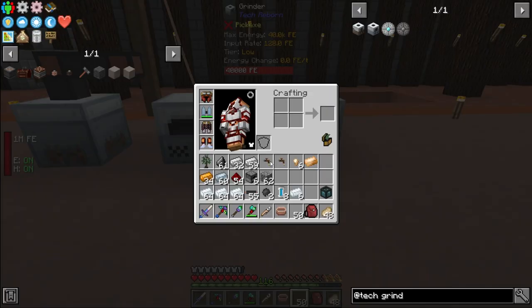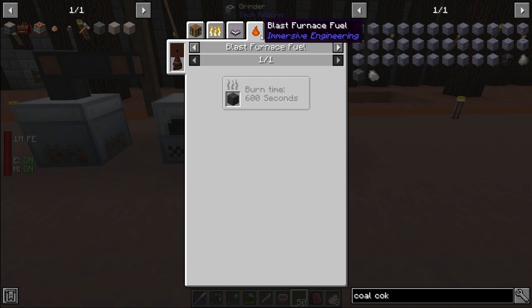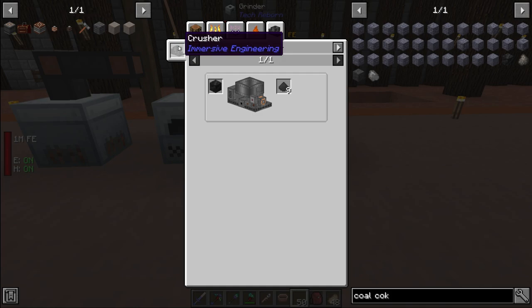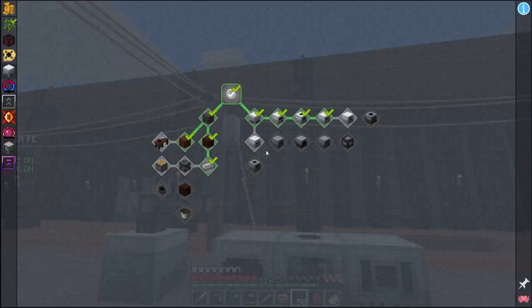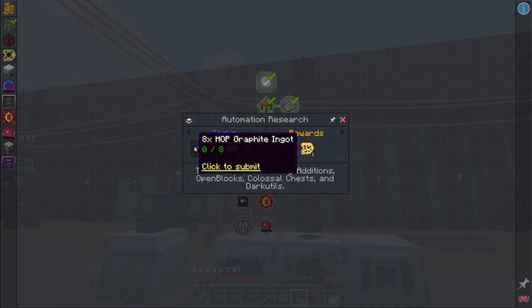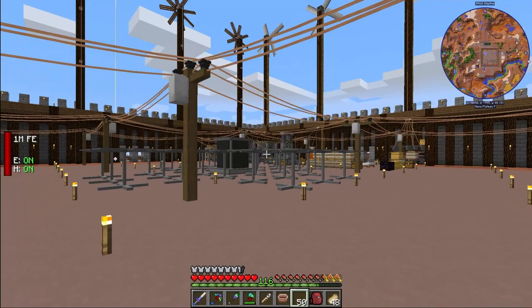The most common use case for the immersive engineering crusher is actually coal. Coal dust can only be obtained from the IE crusher. That coal dust goes into an industrial squeezer to give me HLP graphite, which is one of the quest rewards I need. So I need the IE crusher, the Tech Reborn grinder, and the magnetocraft grinder all running simultaneously to progress in this pack — which is unfortunate but necessary.